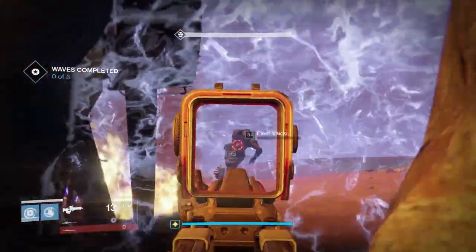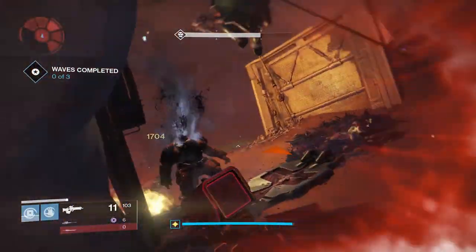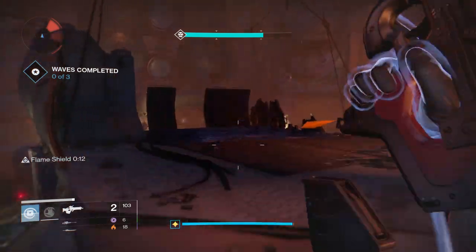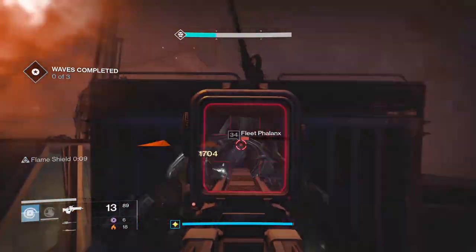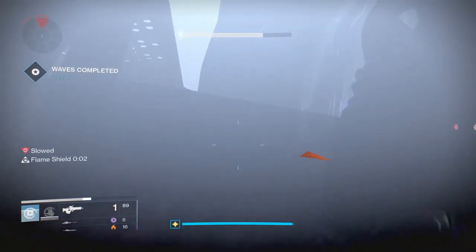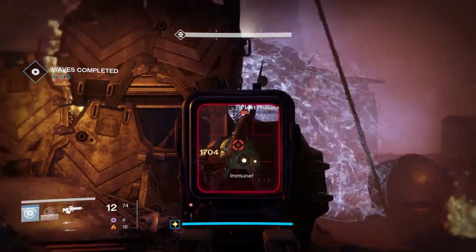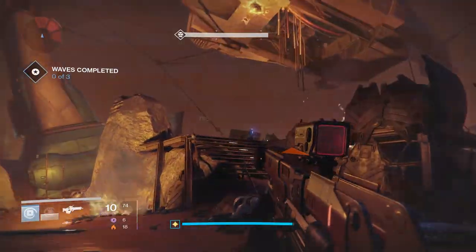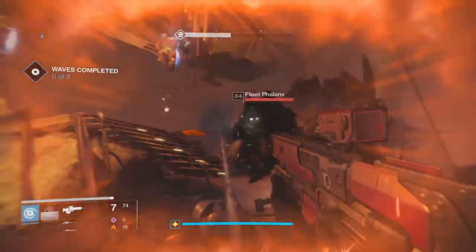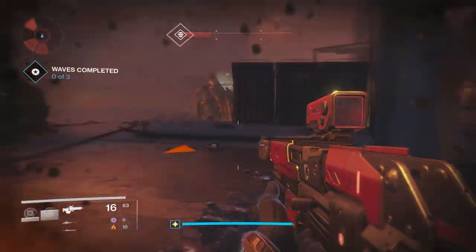Greetings Guardians, my name is Byf. In this intermediate series of videos I'm going to take a look at all the strike specific loot and talk about what you can do with it and whether it's good or bad. Starting off with something I've been getting a million of - Treads Upon Stars, the Cabal-themed scout rifle. You can get this as a random drop, generally dropping between 280 and 299 light if you're over 300. Complete any of the Cabal strikes in the Taken King playlist: the Shield Brothers strike, the Dust Palace, or the Cerberus Vae III strike featuring Valus Ta'aurc and his giant minigun.